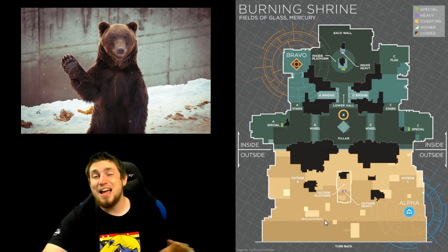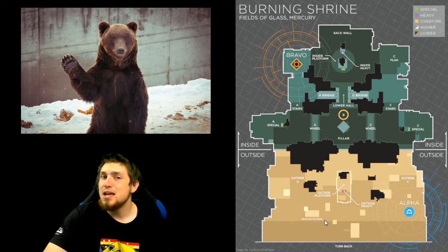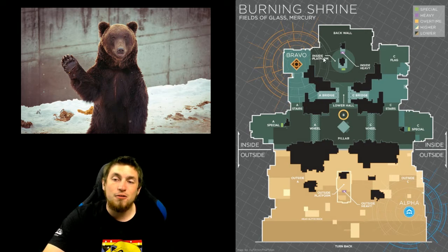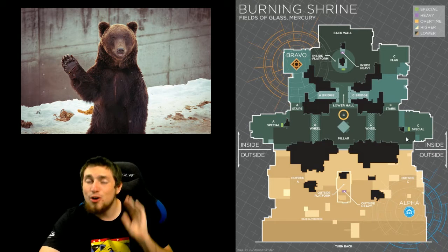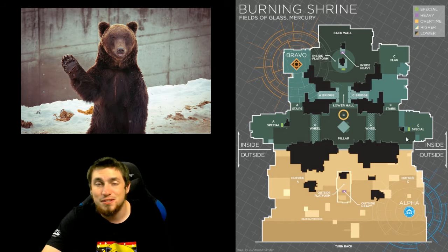The reason why Alpha spawn sits out in the sun area is a huge advantage — not only because of head glitches, but also because with the giant sun behind them out in that area, everybody from Bravo spawn inside trying to look out will be blinded by the sunlight. So it's hard in itself just to see the other players, and on top of that, they're hiding behind head glitches.